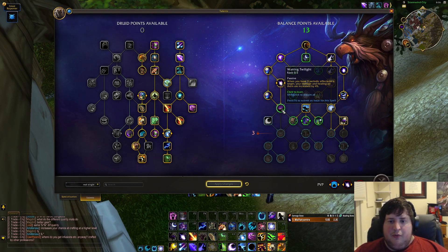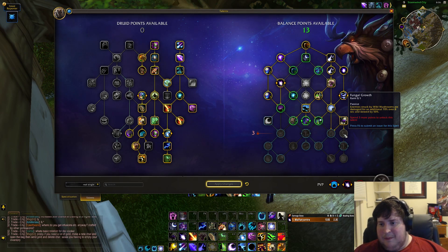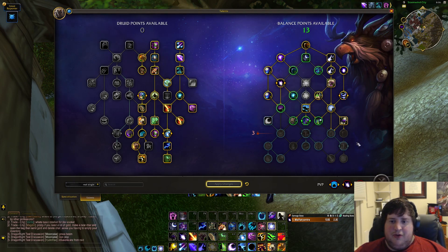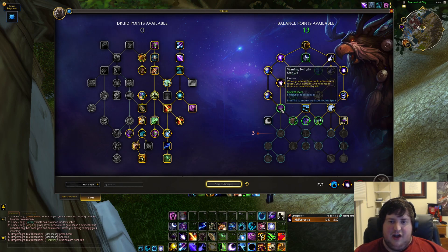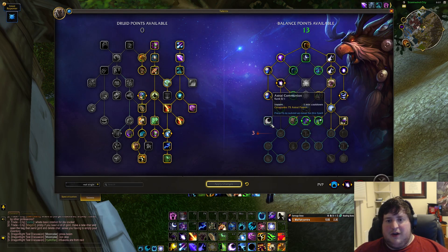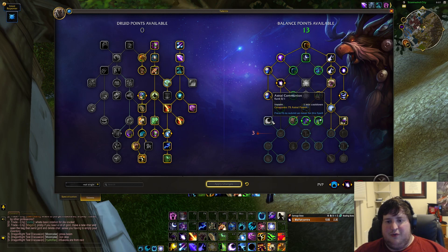Waning Twilight: when you have three periodic effects on a target you deal increased damage to them. The mushroom node below gives you a dot on every enemy struck and a 50% slow, which is a pretty good slow, and the big thing is it gives an AoE dot. If they change Waning Twilight to work with this mushroom dot — which I've heard they're somewhat planning — it would get a lot of value in AoE. But at the moment it only works with Stellar Flare, Moonfire, and Sunfire, and it's really hard to mass apply those dots, so Waning Twilight just doesn't have a lot of value right now, making Astral Communion a big investment that unfortunately doesn't work out.